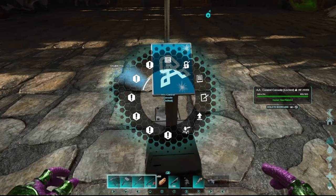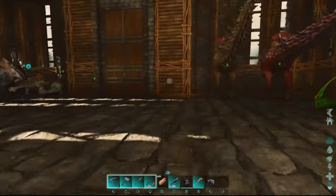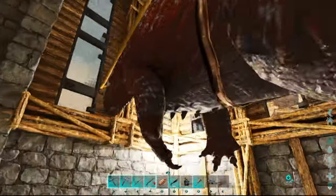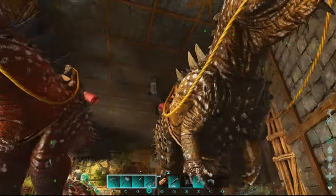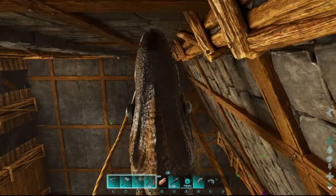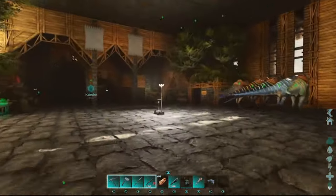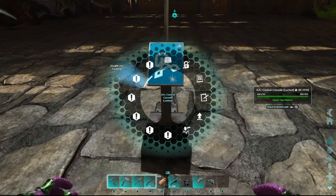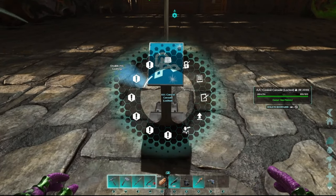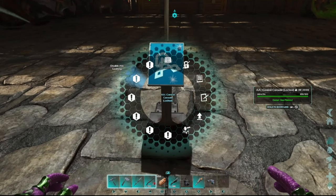There's also a 'Disable Ally Looking' option. I hadn't tried this before, but everything in the radius of the control console will now have ally looking disabled, making it much easier to line your dinos up. It's absolutely awesome. There doesn't seem to be a way to re-enable it — it just stays on disable — so keep that in mind.